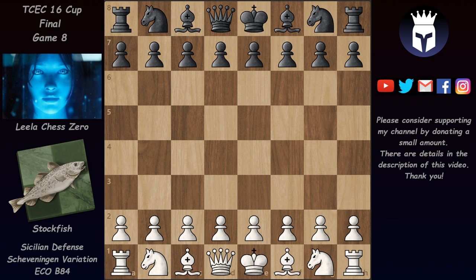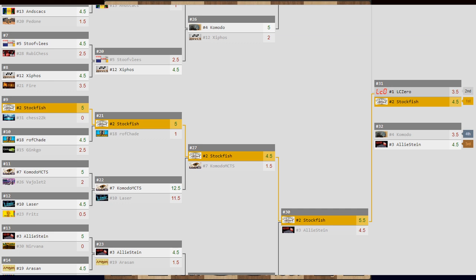Hello and welcome to the last game of the TCC Cup, the 16th edition of the cup, where in the final Stockfish met Lila and Stockfish managed to win in game 8, winning the whole thing. Let's see how Stockfish got into the final — he won against Chess 22K in the first round, then Roughshade in the second round, Komodo MCTS in the quarterfinal, and quite convincing wins at this point. In the semi-final, Elistein was more challenging at 5.5 to 4.5, and in the final Stockfish won by a single game in game 8.